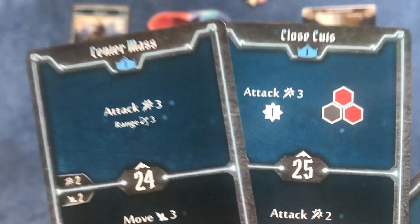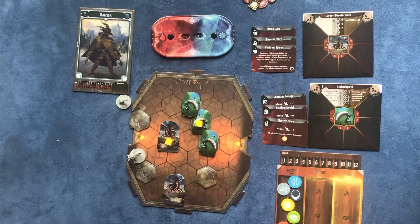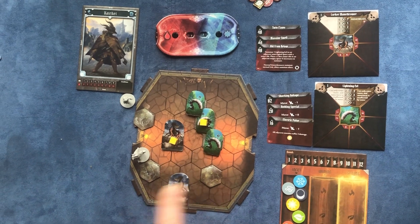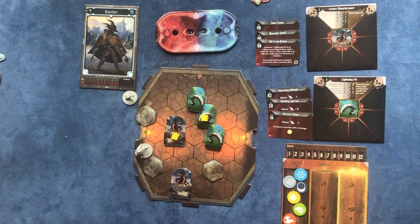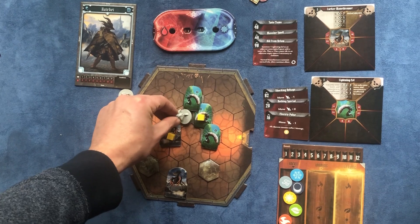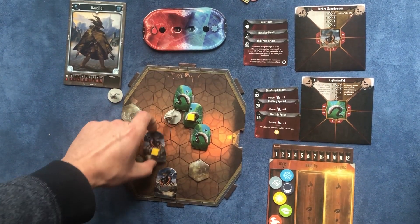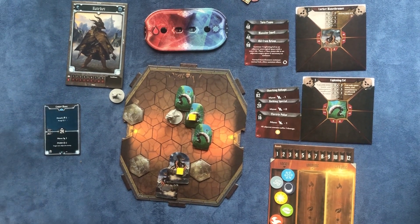We're gonna play these two cards in the first round. I'm gonna go on 20-something initiative. The eels are gonna go first and they're not gonna do anything because they can only move in water spaces, so they're stuck over there. And we're gonna go. We're gonna move three — one, two, three, around there — and then do a push two on one enemy adjacent to us. We're gonna push this wave thrower right there, and then discard that card.